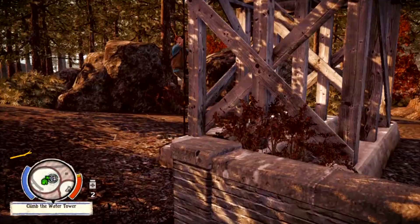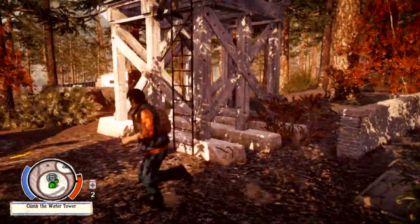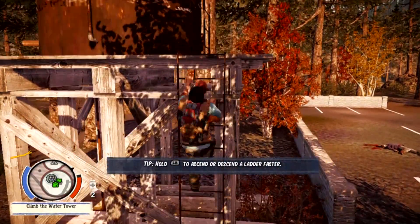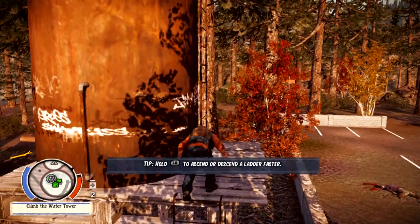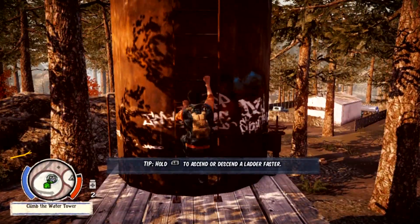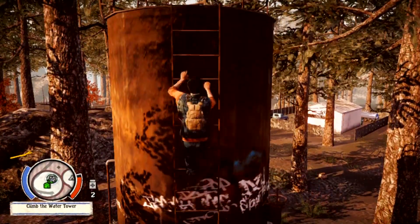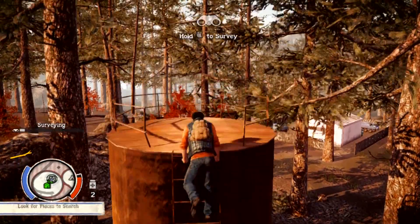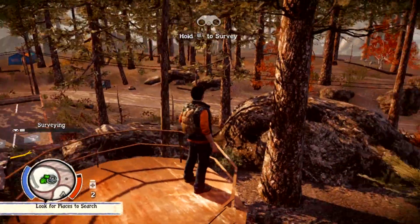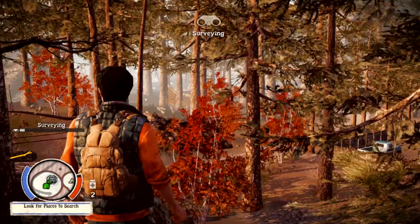Oh shit. See, when I mentioned that I'd probably fail at the game — I mean I fail at all games, not just this one. Just because I don't know much about it doesn't mean I'll be any better at it. And up this ladder. There's a guardrail around the top of the water tower. Hold L trigger to survey.